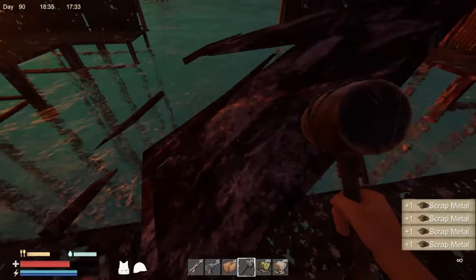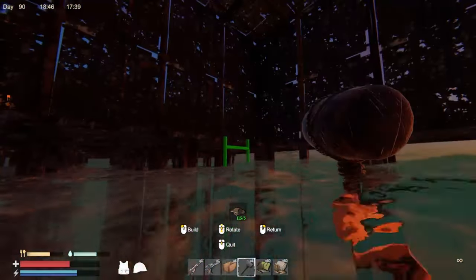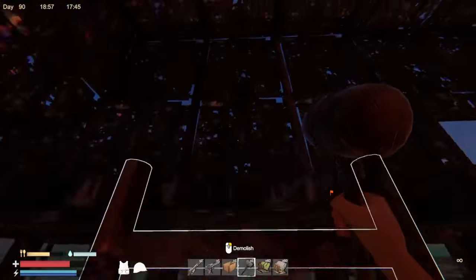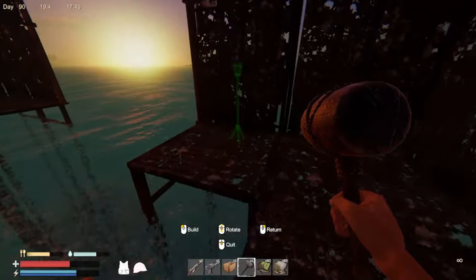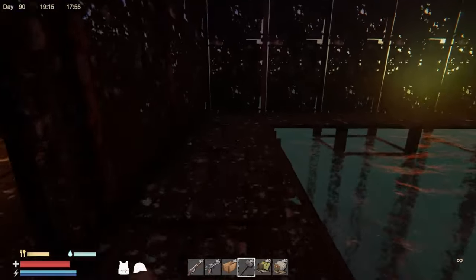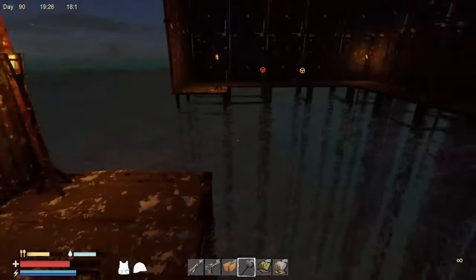When you need a boathouse you're not really that concerned about losing scrap metal, so I don't think it would be much of an issue. And then we just need to build — it's going down so deep. Maybe a ladder down here, a ladder in the middle, and one right there. And then we'll put some torches — right here, definitely need one in this corner, and another one over here.